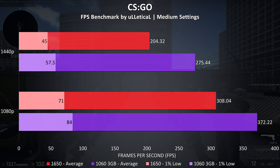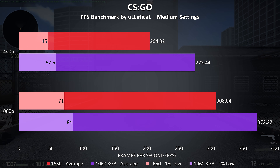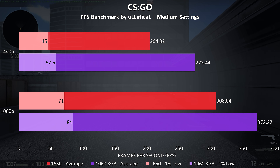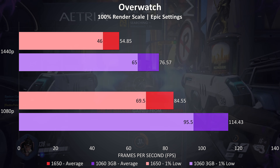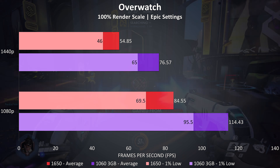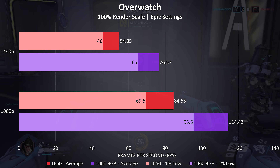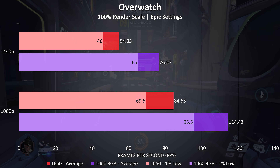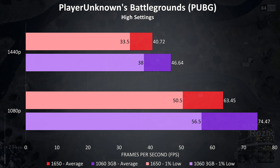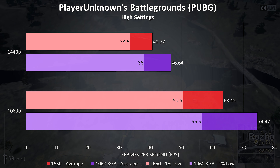CS:GO was tested with the Ulletical FPS benchmark, and both cards were capable of providing very high frame rates — the 8700K is of course contributing a lot here too. There was a 21% boost to average FPS with the 1060 at 1080p and a much larger 35% improvement at 1440p. Overwatch, tested in the practice range, saw the largest difference out of all 18 games — the 1060 was 35% higher in average FPS at 1080p, rising to a 39% lead at 1440p. PUBG was tested using the replay feature at high settings, with a 17% higher average frame rate with the 1060 at 1080p and 14% at 1440p.